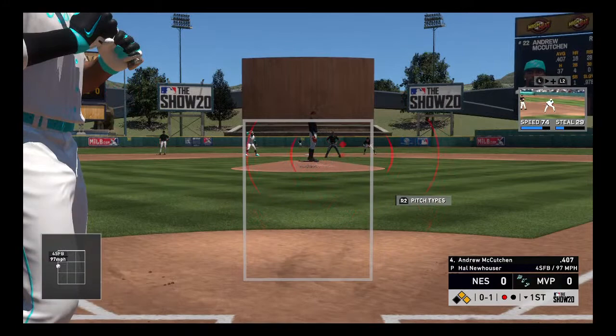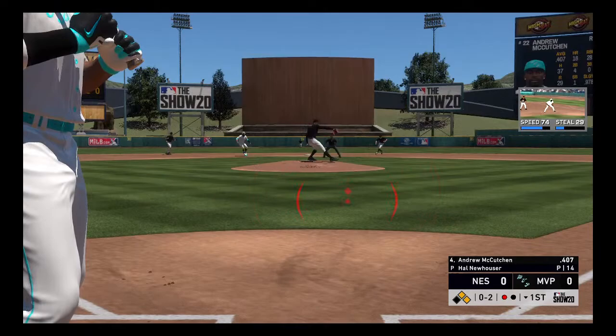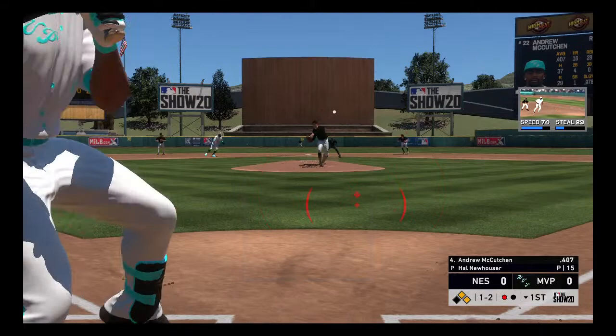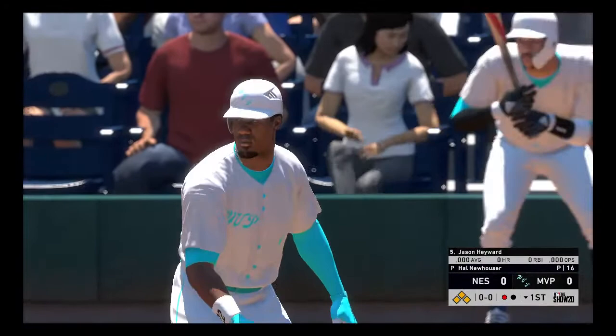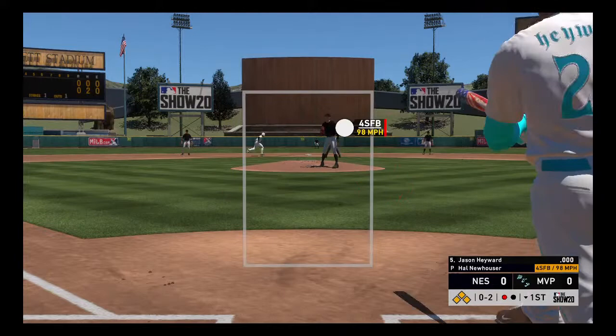Andrew McCutcheon is up to bat. He's been on fire lately — in his last three games he's had six home runs, just unstoppable. He gets hit by a pitch! And our debut player, Jason Hayward — sorry Jason Hayward — is up to bat with the bases loaded, looking to do damage. He gets the fastball by him — it's 0-2.